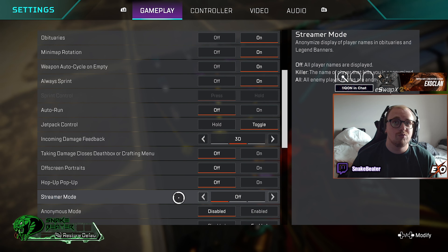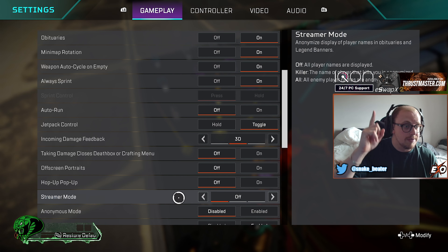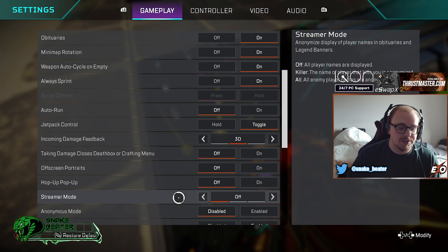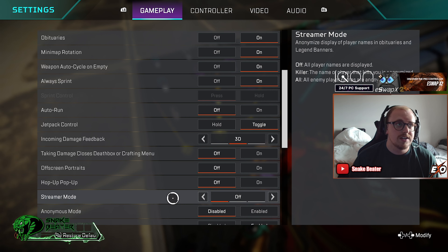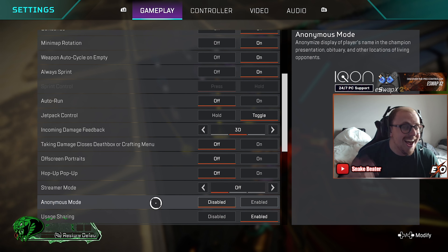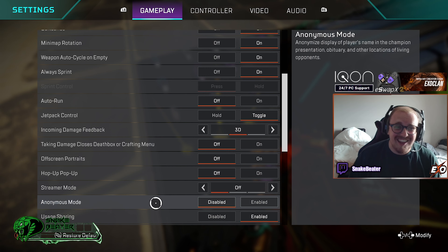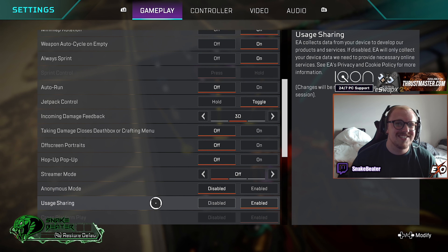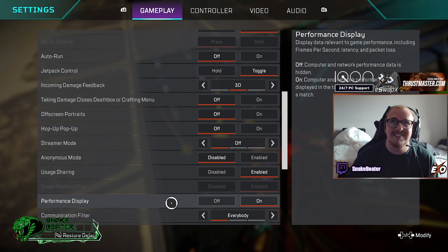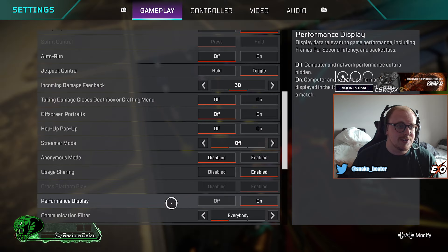Streamer mode — you can turn this on if you want, but I wouldn't bother. It would just hide team names above when players get killed, so maybe if you don't want someone to get targeted you could turn it on. Anonymous mode is for streamers that want to hide their names — or cheaters. Next up, usage sharing — I have this enabled. It just means EA gets season details and hopefully it benefits the game.